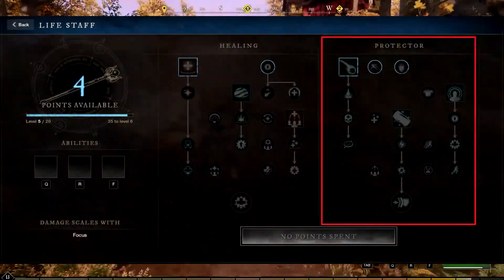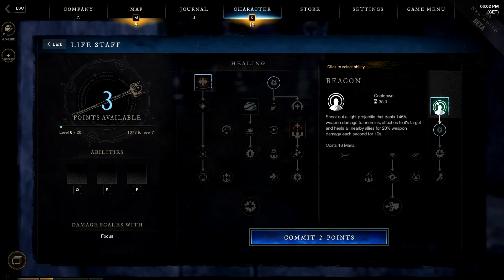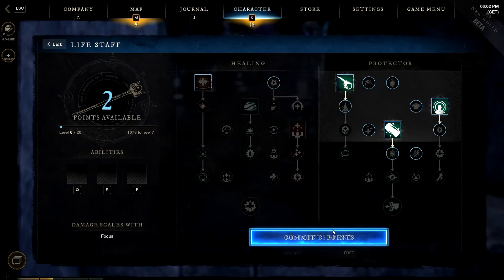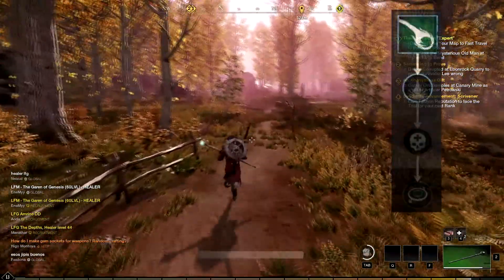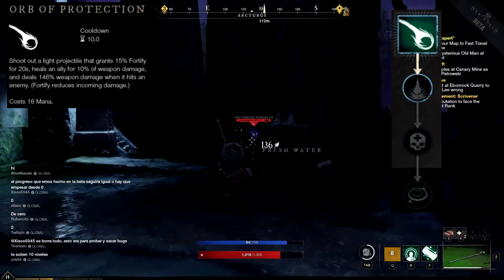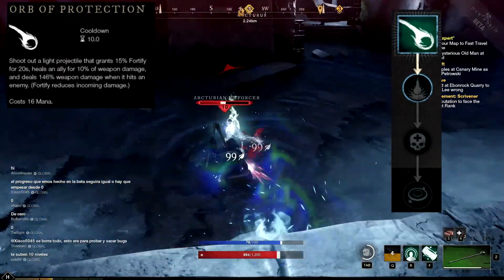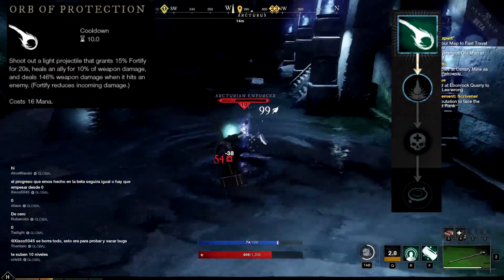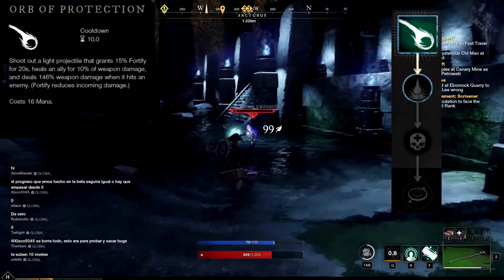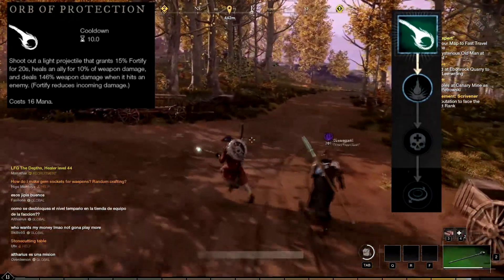The second spec, Protector, has three active skills and each active skill has at least one chain passive skill linked to it. The first active skill is called Orb of Protection. This skill shoots out a light projectile that grants 15% Fortify for 20 seconds, heals an ally for 10% weapon damage, and deals 146% weapon damage when it hits an enemy.